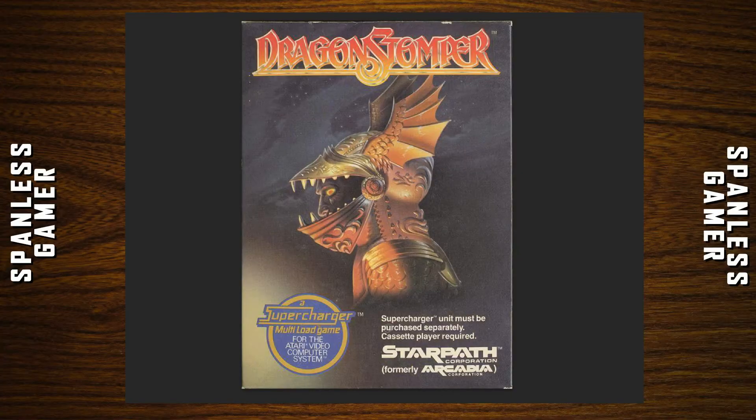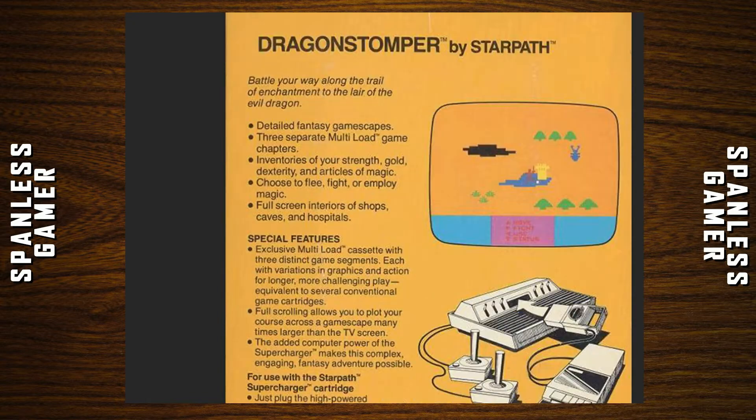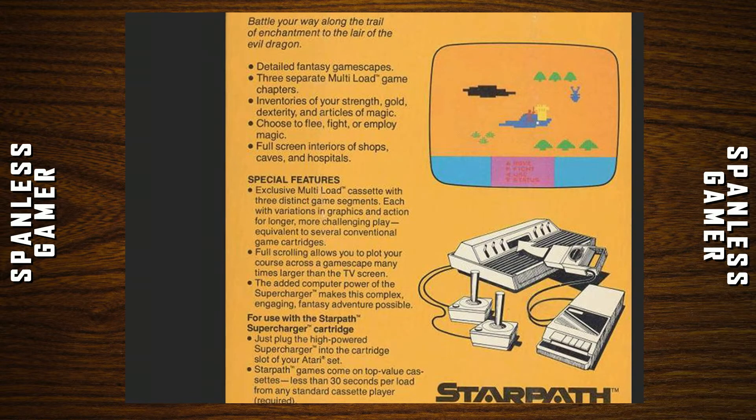From the box art it looks like you're a gray-skinned dude inside a gold suit of armor with wings on your head for some reason. 'Supercharger unit must be purchased separately. Cassette player required. Starpath Corporation, formerly Arcadia Corporation.' Back of the box: 'Dragon Stomper by Starpath — battle your way along the trail of enchantment to the lair of the evil dragon. Detailed fantasy gamescapes. Three separate multi-load game chapters. Inventories of your strength, gold, dexterity, articles of magic. Choose to flee, fight, or employ magic. Full screen interiors of shops, caves, hospitals. Exclusive multi-load cassette with three distinct game segments, each with variations in graphics and action. Full scrolling allows you to plot your course across a gamescape many times larger than your TV screen. The added computer power of the Supercharger makes this complex, engaging fantasy adventure possible.'